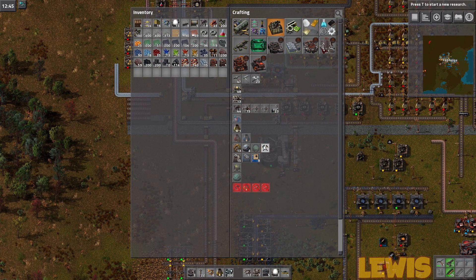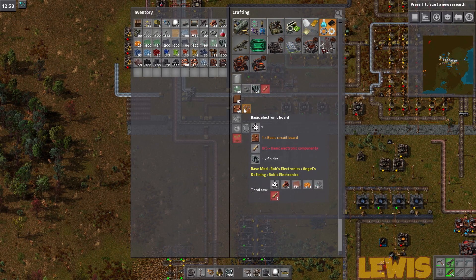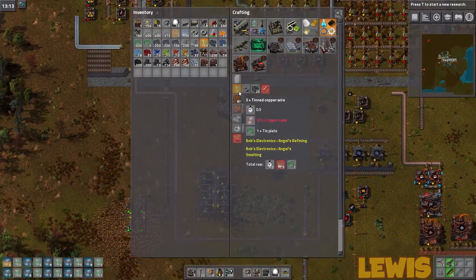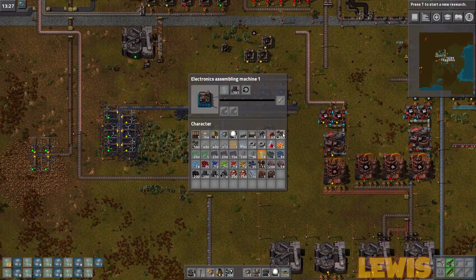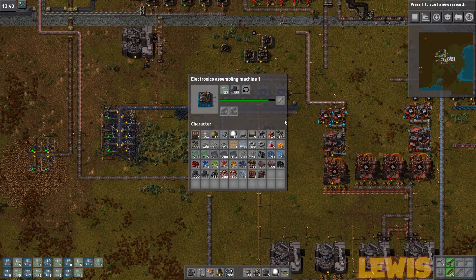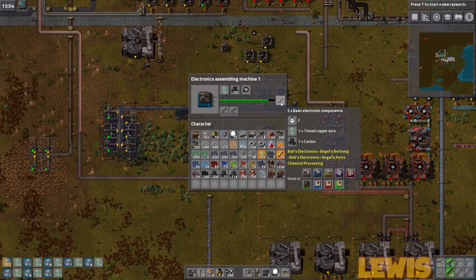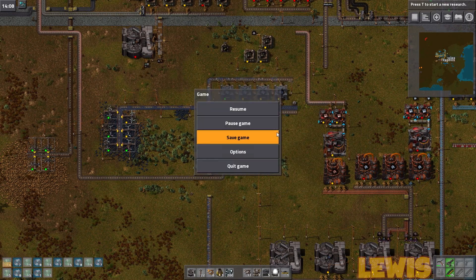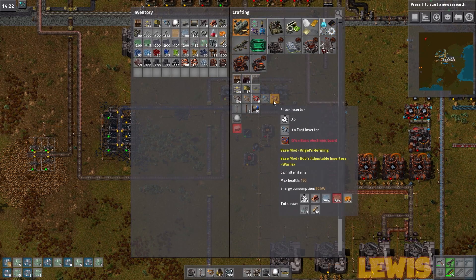So I still need to figure out what I'm missing. Making these circuit boards is actually a bit of a pain. It needs the tinned copper wire, and then that tinned copper wire needs to go in here to make the components with the carbon. Then this will make the tier 2 circuit boards. I could probably give you some filter inserters or fast inserters if you need one for a specific task.